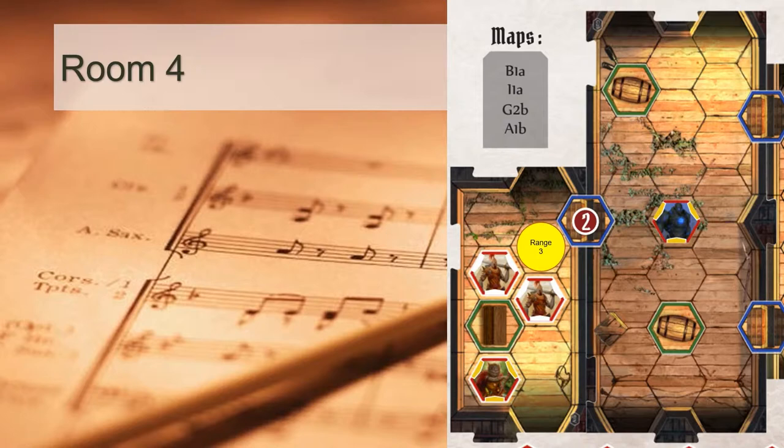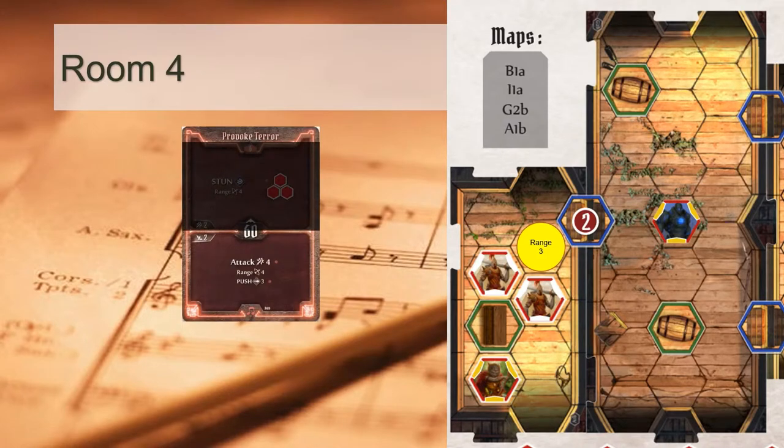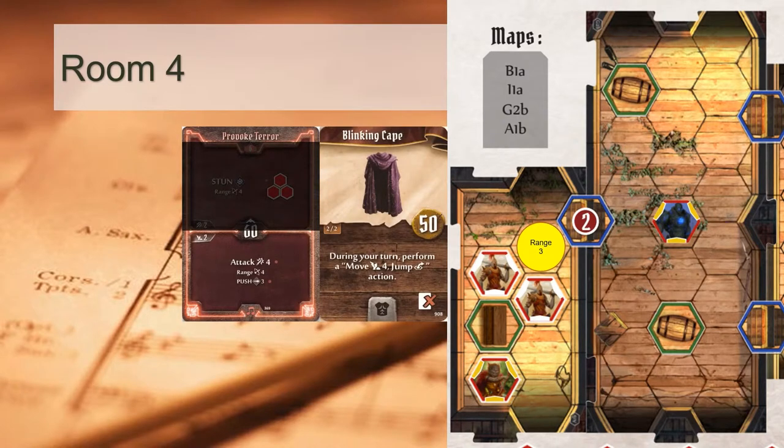Now we have to contend with moving into this room. The Soothsinger has no top move actions, so a bottom move action must be used to breach the boss's chamber — which is suboptimal, because we want to use our most powerful attack, Provoke Terror, as our first action. To solve this problem, we'll turn to the random design item that our party acquired in our campaign: Blinking Cape. This allows us to perform a move 4 jump on our turn, in addition to our usual top and bottom actions — a perfect way to set up Provoke Terror.